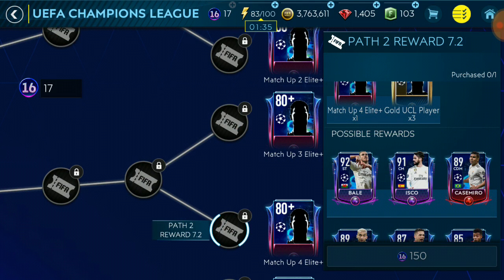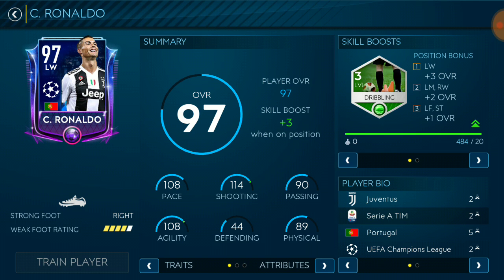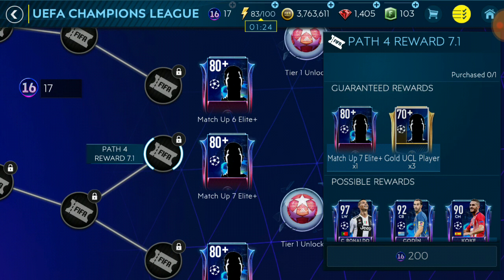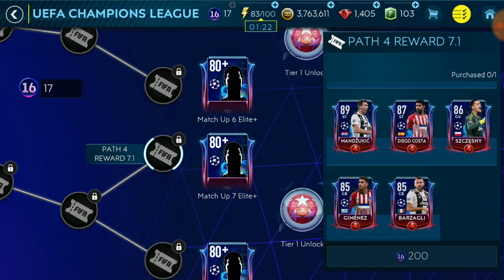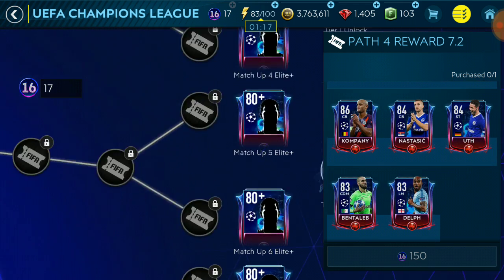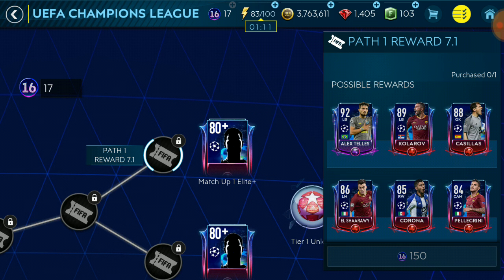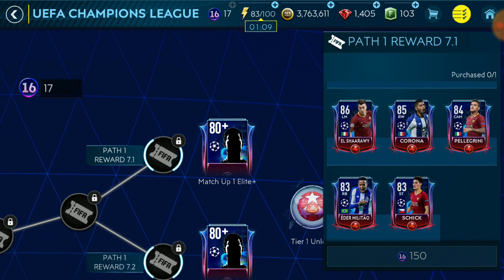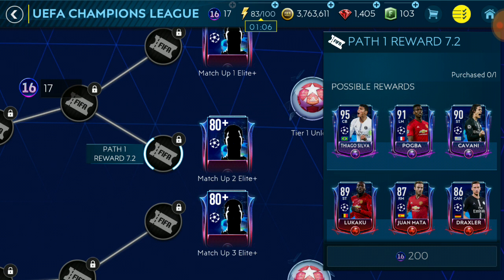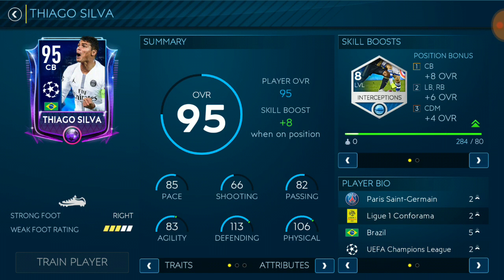Isco looks very good as well. There's a higher-rated Ronaldo - a 97 Ronaldo. There are some new shiny cards; I always like the card art on these. To get these we have to complete all the nodes, which would normally take some time. There's also a Pogba who is listed as left midfielder - he should be center midfielder or CAM. I don't know why he's a left mid, but there's Pogba and Thiam Silva.